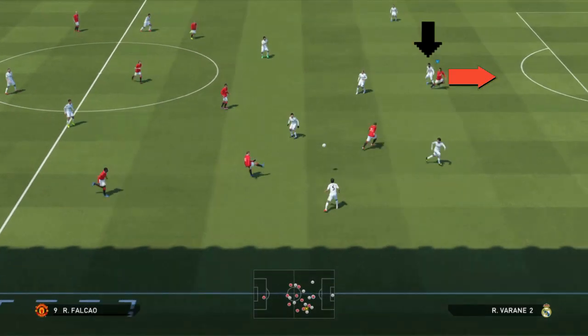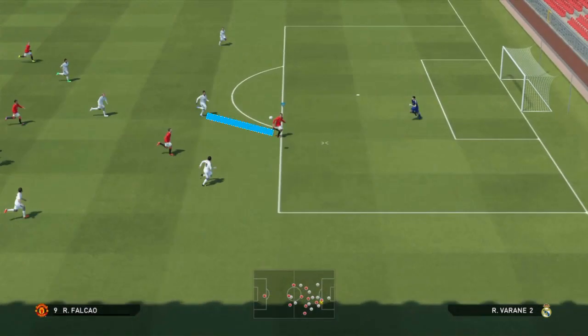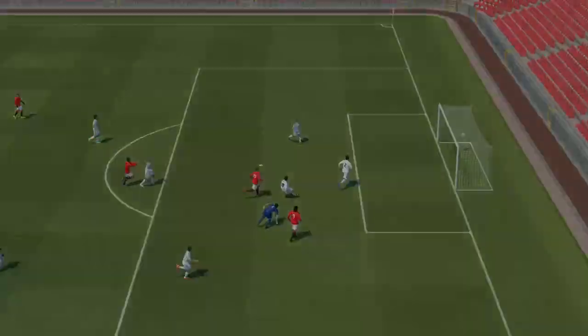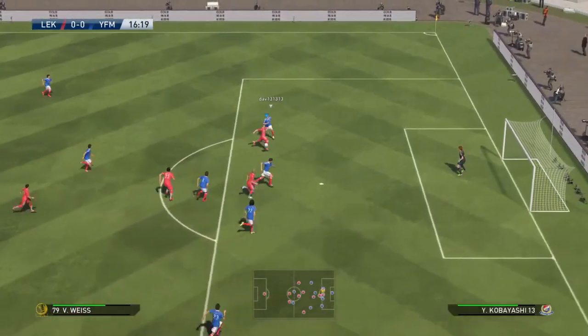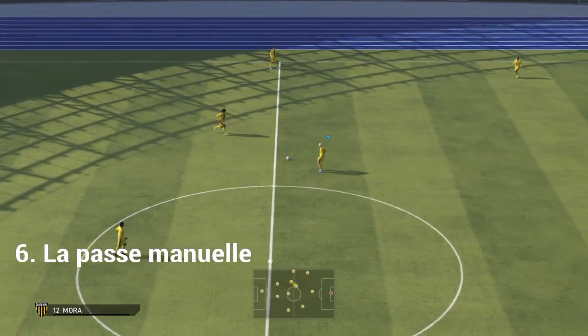Là vous voyez, la passe en profondeur en l'air est utile. Pourquoi ? Parce que Varane, il reste planté, la défense restait plantée. Donc Falcao avait 5 mètres de retard, et maintenant il a 5 mètres d'avance sur Varane et il peut finir l'action derrière avec un joli piqué. Là, vous voyez que face à DAB, je fais un bon appel avec Vice et j'ai pu le toucher qu'avec un L1 triangle. Sinon, je n'aurais pas pu avec une passe à ras de terre.